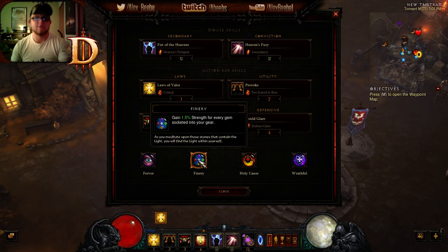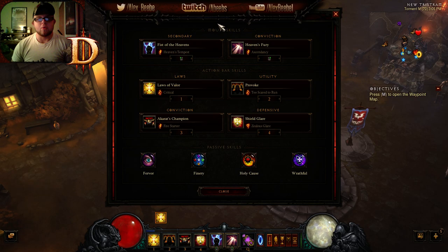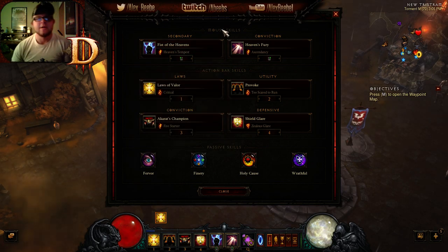First we're going to bring up our skills. Your primary — and by the way, this is strictly endgame T6. I will not be going through level progression, I won't be going through what you need for T1, T2, T3, T4, and T6. This is only your endgame Sater for T6. You will not be using a generator for this build — that is a purely active skill category generator.